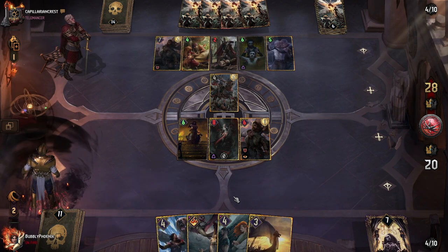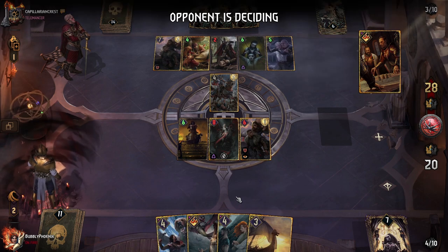Next turn we drop Dogger on the board, War Council on the board.